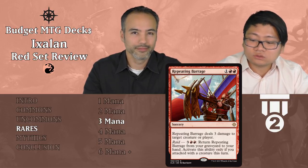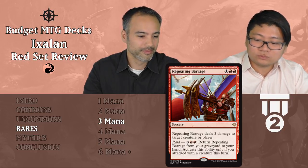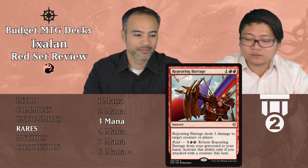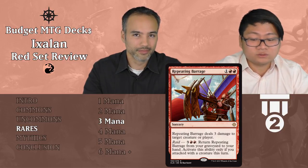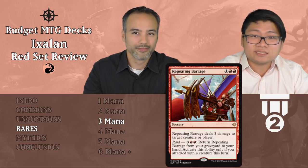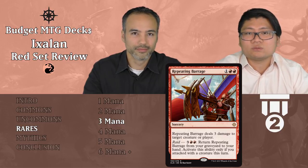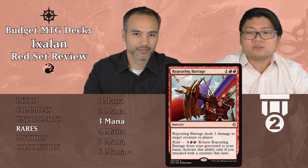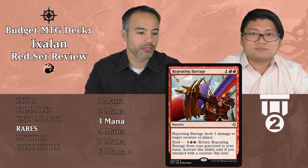Repeating Barrage costs one and two red as an instant — it deals three damage to target creature or player. It also has a raid ability: for three and two red, you can return it from your graveyard to your hand, but only if you attacked with a creature this turn. Three mana for three damage is already solid removal. Late game when you have excess mana and keep attacking, you can pay five to get it back and cast it again every single turn. Tier two — always play this. Early it's great removal; late it's repeatable damage. Super strong.